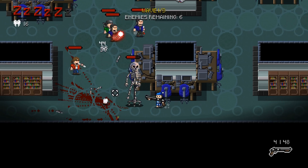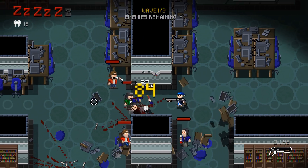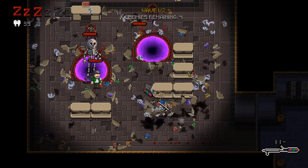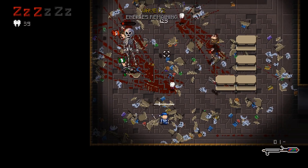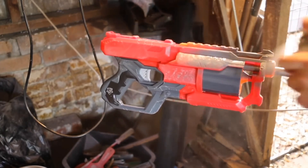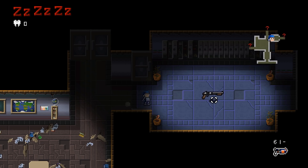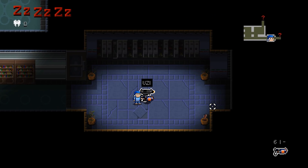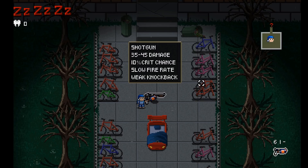I also made it possible for your attacks to land a critical strike, which deals double damage. This made combat much more interesting. Now that our game had critical strikes, we thought that perhaps our weapons should have different chances to land a critical strike. One thing led to another, and we decided to give our weapons a big makeover. Before, the only information you could see about the weapon was its name. Now you can also see its damage, crit chance, fire rate, and knockback. So now you don't have to buy the weapon to find out how good or bad it is.